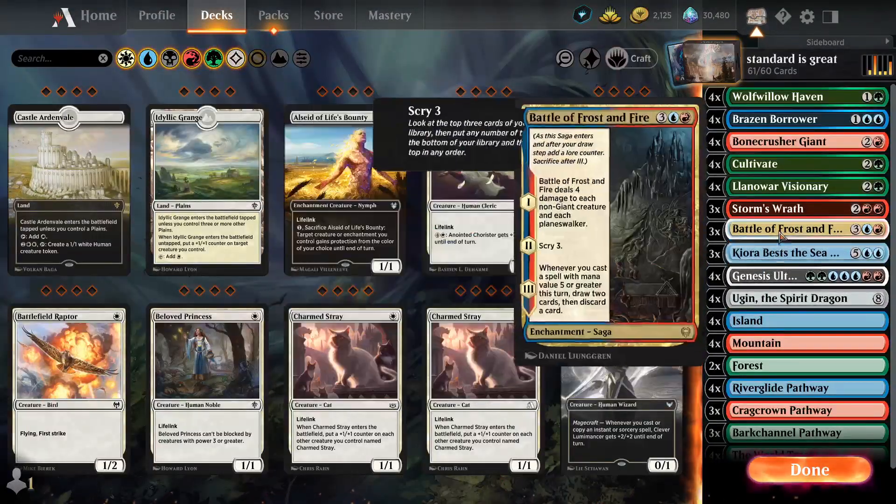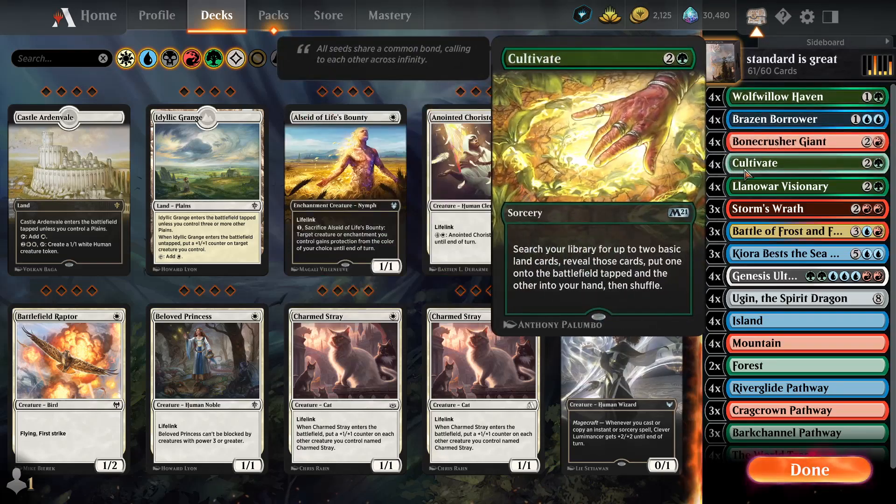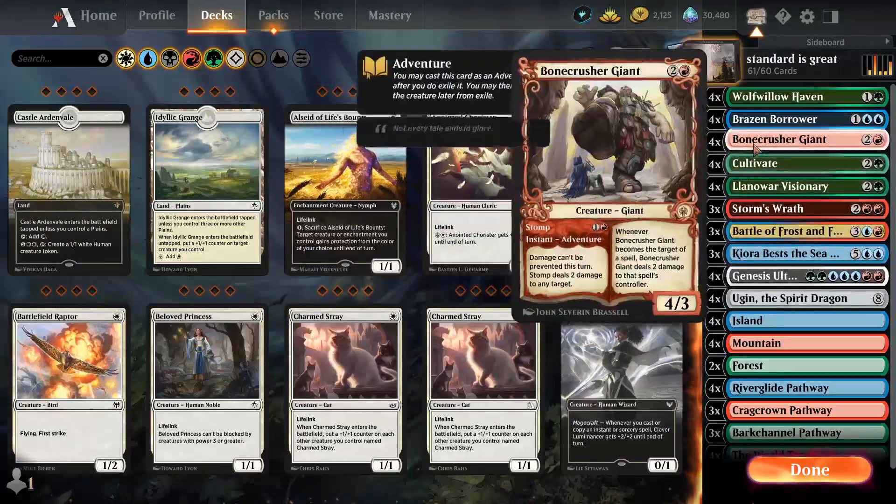Anyway, it's kind of a fun deck because it has stuff in it. We have a decent amount of ramp — we have Wolvenhaven, Cultivator, Landivore Visionaries, and well that's pretty much it.